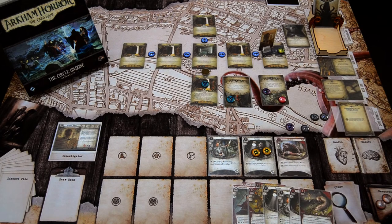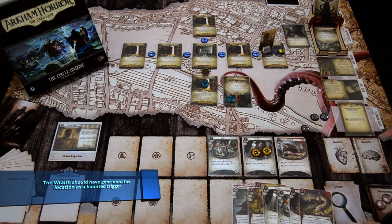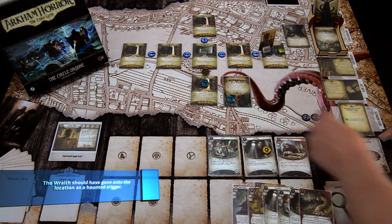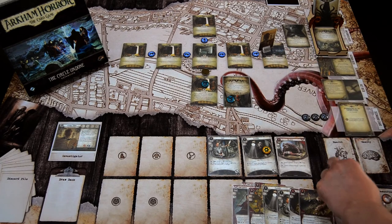Second action, we'll hit a second time — four against two. It's minus one, so we managed to kill off the braid. Last action, I'll use the flashlight and investigate — one versus zero. So anything but an auto fail will succeed here. We get a plus one, so we get the clue. And that is our turn.